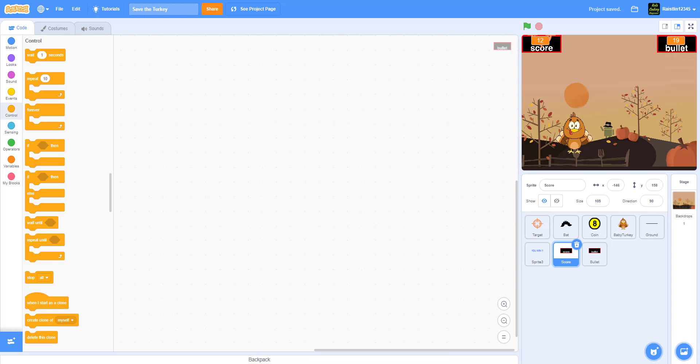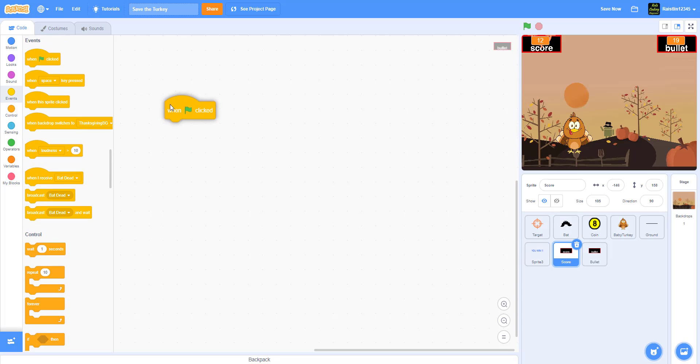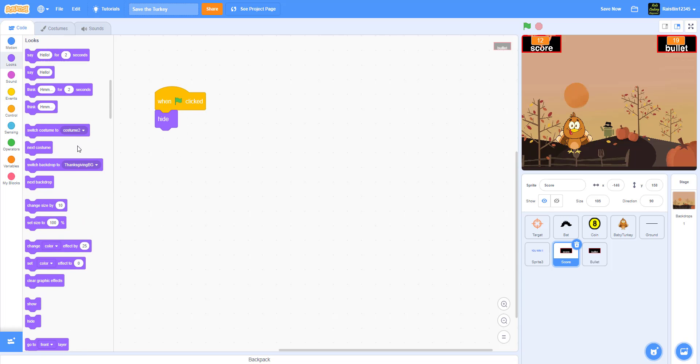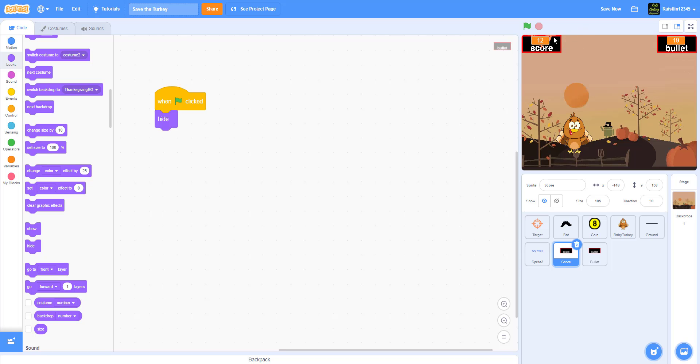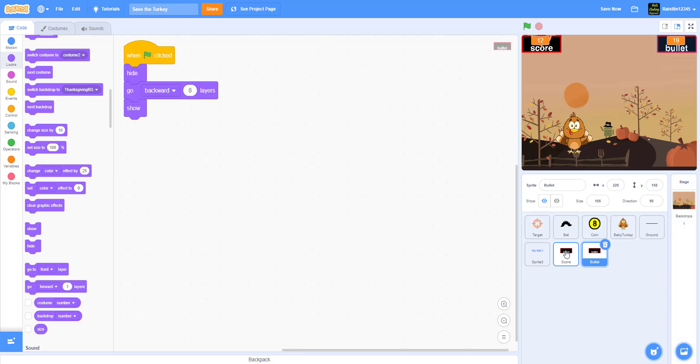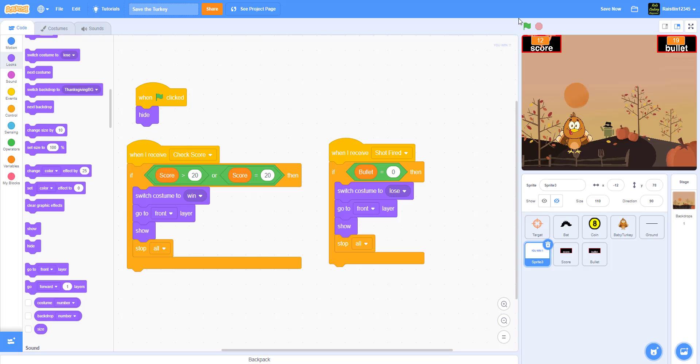For the score display and bullet counter sprites, when the green flag is clicked we hide them briefly, then make them go backwards eight layers so they stay behind the mouse pointer, keeping the game looking cleaner. Then we show them. We apply the same code to both the score and bullet display sprites.